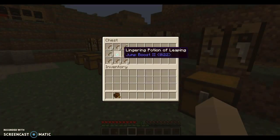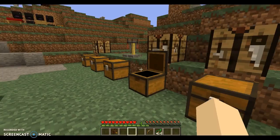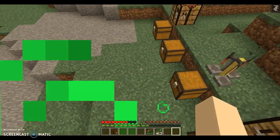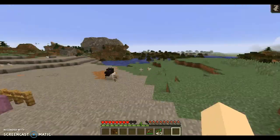Another thing is actually the arrows that give you potion effects. I'm going to shoot myself real quick — shoot up in the air. And now I have jump boost. As you can see, it's now shown up in the corner.